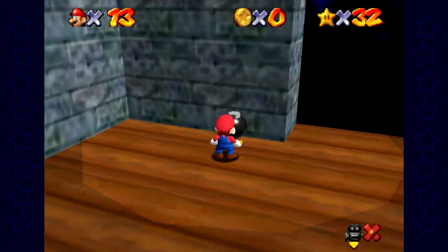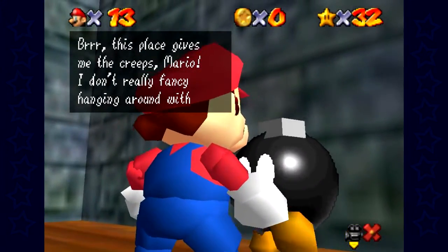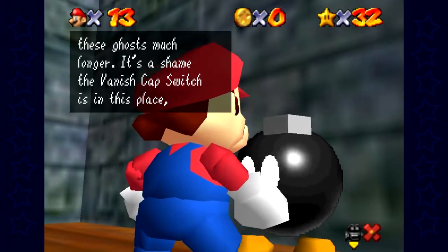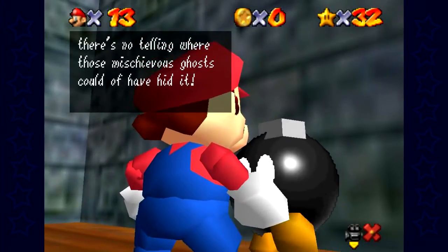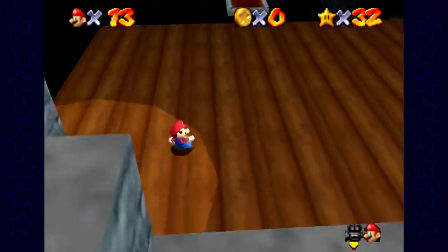In-game NPC text: 'Brr, this place gives me the creeps, Mario. I don't really fancy hanging around with these ghosts much longer. It's a shame the vanish cap switch is in this place. There's no telling where those mischievous ghosts could have hit it.' Could have have hit it — wait, did he say that?